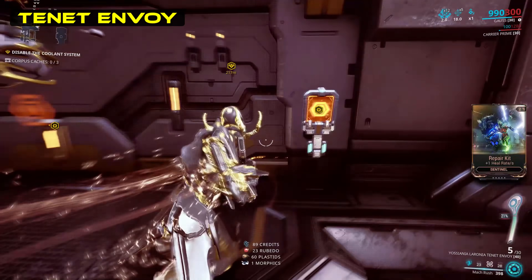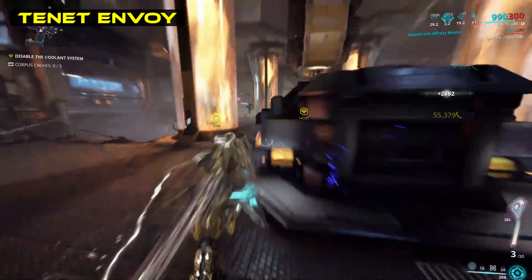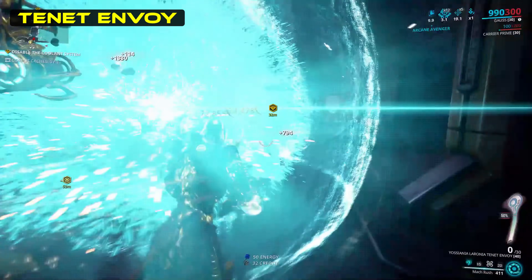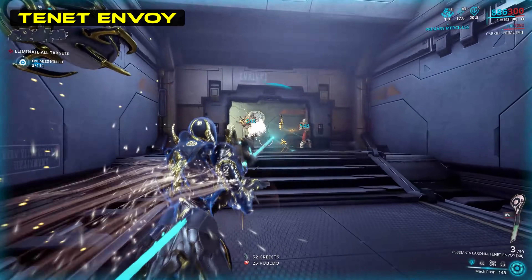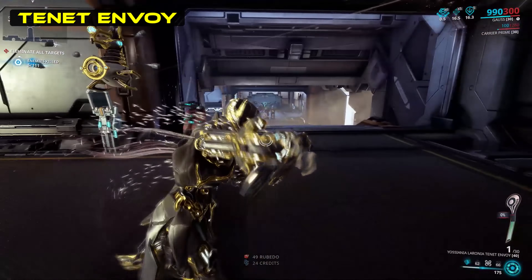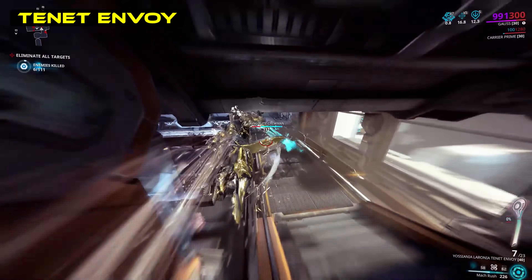For that last point on reload, the Envoy is suited to multi-weapon gameplay as it reloads itself whilst holstered, giving you a reason to switch to a quick melee for a bit when the magazine isn't full. This feature synergises very well with the new primary dexterity arcane, which will provide a damage buff to the Envoy when you get melee kills. Alternatively, primary merciless will improve your reload speed when you've got a fully-ranked arcane, on top of the damage buff.